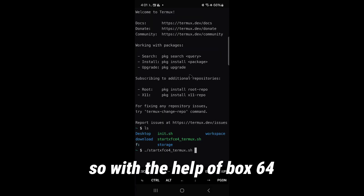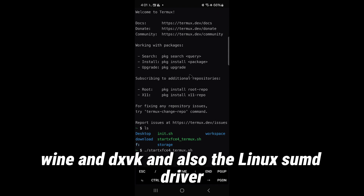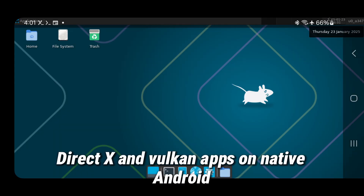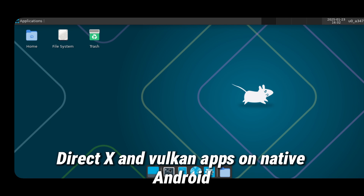With the help of Box64, Wine, and DXVK, and also the Linux UMD driver, we are able to run Linux, DirectX, and Vulkan apps on native Android.